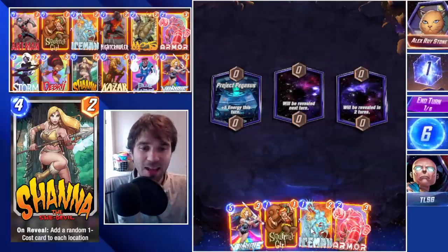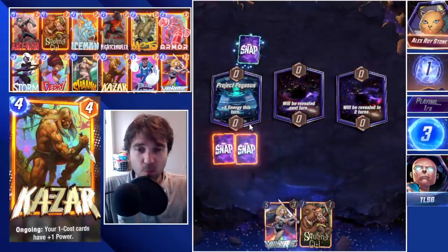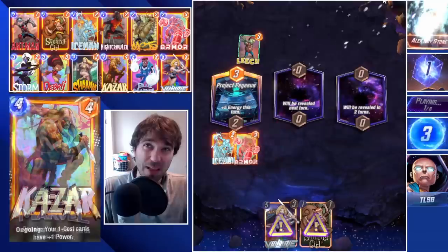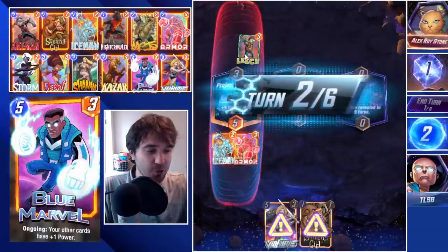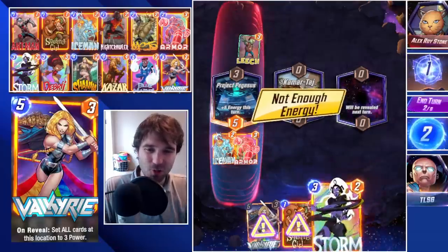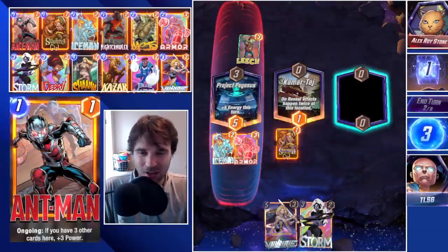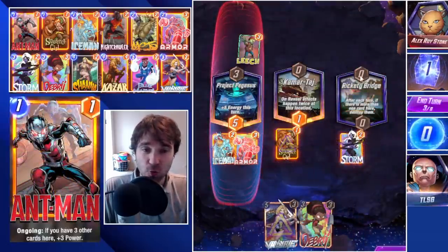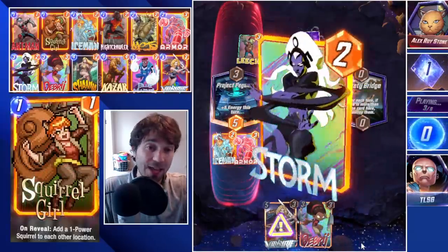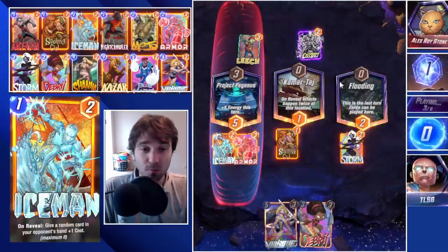Next up we have Alex Roy Stone. The first location is Project Pegasus. I'm going to go a little easy — just Iceman and Armor for now. The Leech is on turn one, which I always have a little issue with; using Leech any turn other than turn five into a turn six Leader feels lackluster, since you have additional turns to draw resources and don't get as much benefit. The Rickety Bridge comes down, so we Storm the Rickety Bridge. We might go with a Double Debris — we still have Kesar, Blue Marvel, and Shanna in our deck, so we could double on-reveal here.